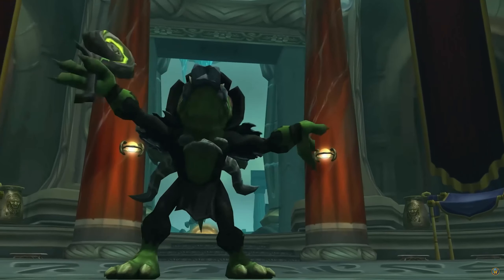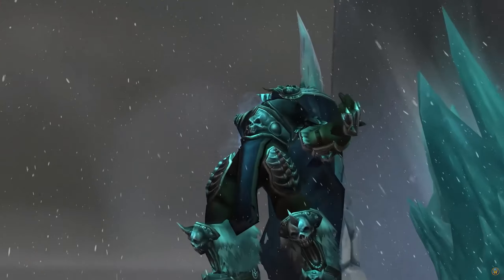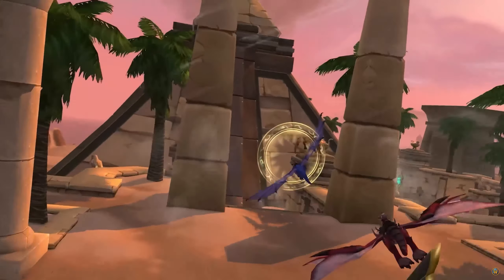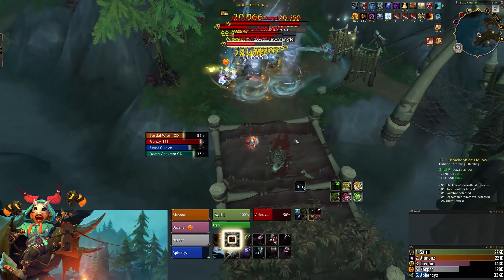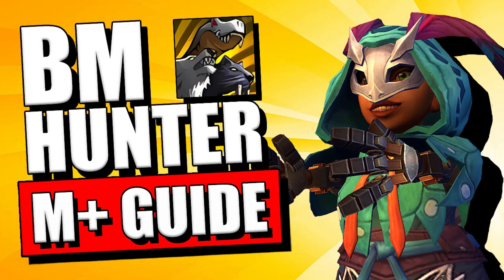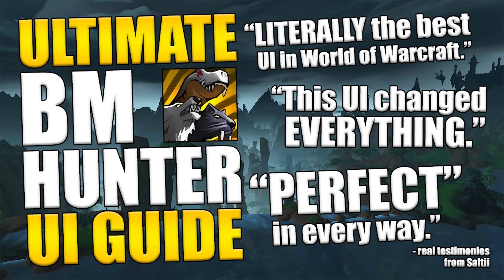Now onto the really exciting stuff. As far as the patch notes go, Hunters have been gifted with an abundance of quality of life features, buffs, and just straight up core reworks. Only kidding — we got a single line of text, so GG. In terms of rotation and itemization, nothing has really changed, so please just refer to my 10.1.5 Mythic Plus guide and my 10.1.5 PVE guide for all relevant information. And if you happen to like my user interface, feel free to check out my UI guide as well — I'll walk you through how to set it up.